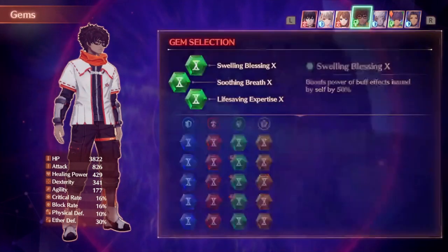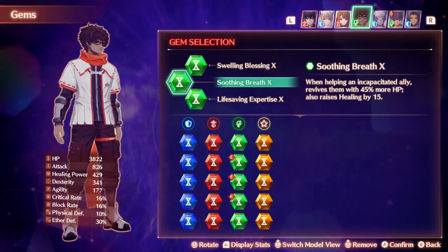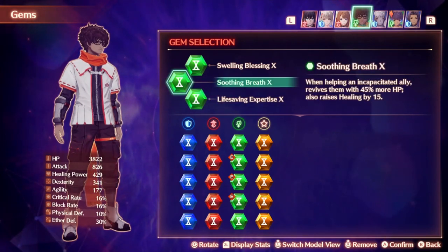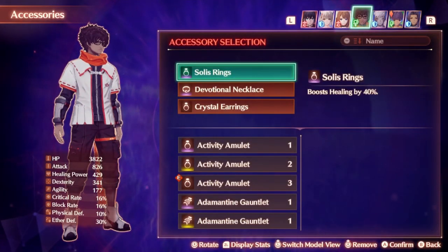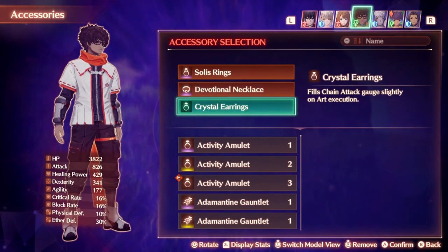Gem setup is boosting the power of buff effects by 50% and reviving with more HP. This gem is actually a lot better than I thought initially because the percentage is additive, making it very useful for harder superbosses leveled up on hard mode, especially for setups that aren't super optimized yet. Also faster revives for maximum safety. Accessories include Solus Rings for a boost to healing, Devotional Necklace to give him all his arts back when he revives anyone, and Crystal Earrings to get Chain Attack Gauge when he uses an art.